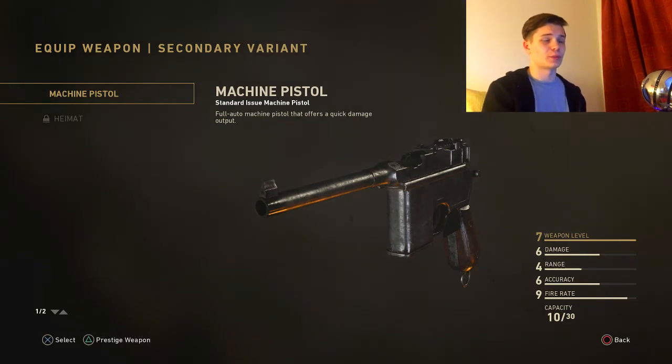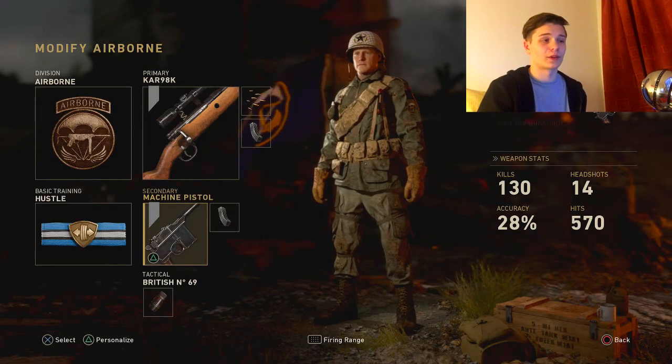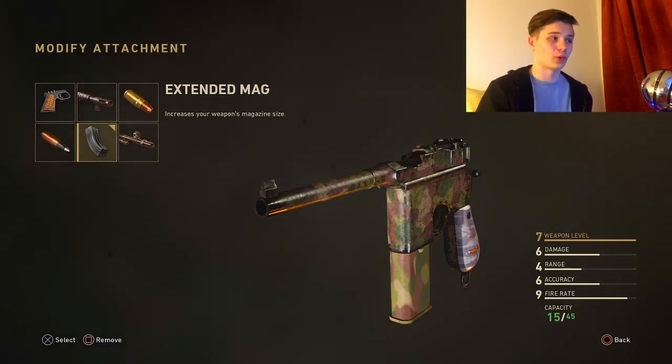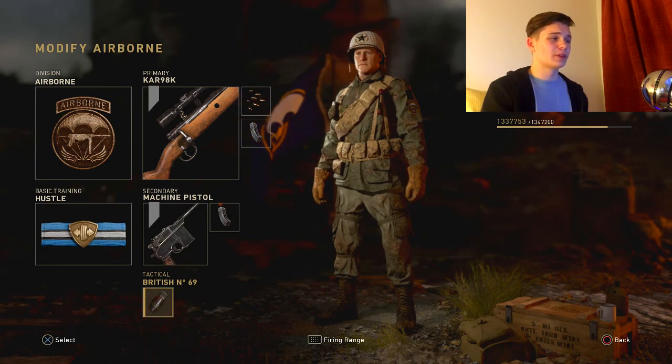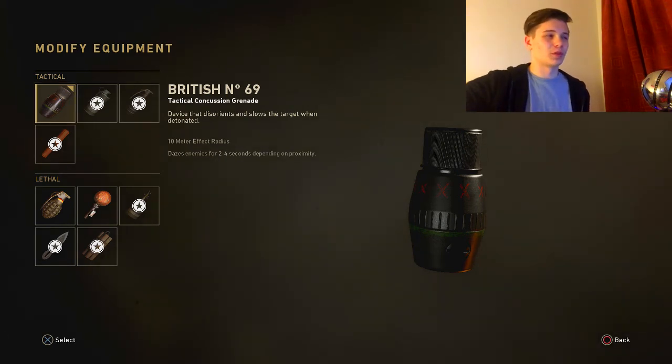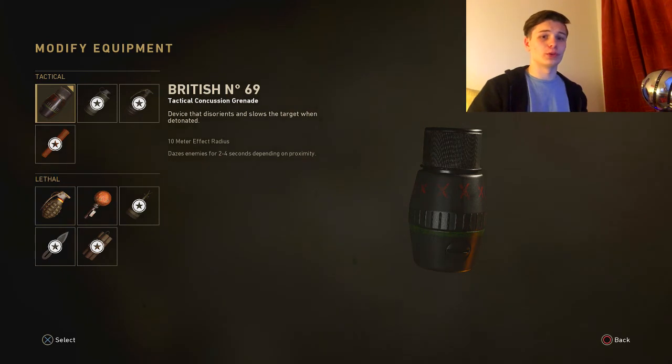I go for the Machine Pistol because I feel it helps me the most, but that's completely up to you. The only attachment I find useful on any pistol is Extended Mags — having more shots gives you more of an opportunity to get the kill, and perhaps you can get more than one if you really need it. For equipment, I use a tactical concussion grenade. I find it to be the best in the game — you can throw it, stun multiple people in an area, and it's pretty easy to kill all of them.